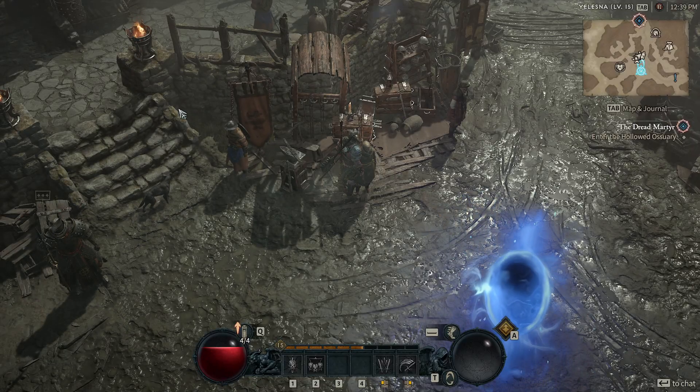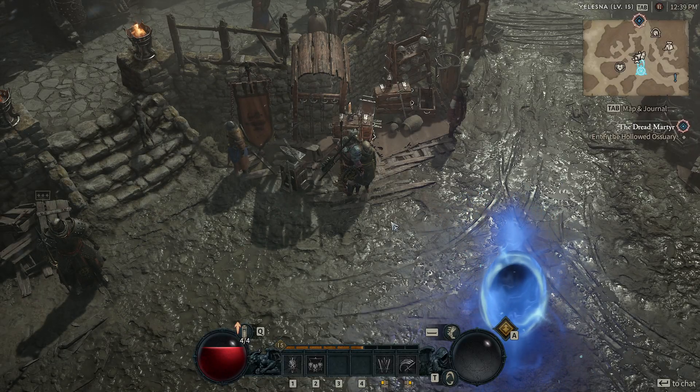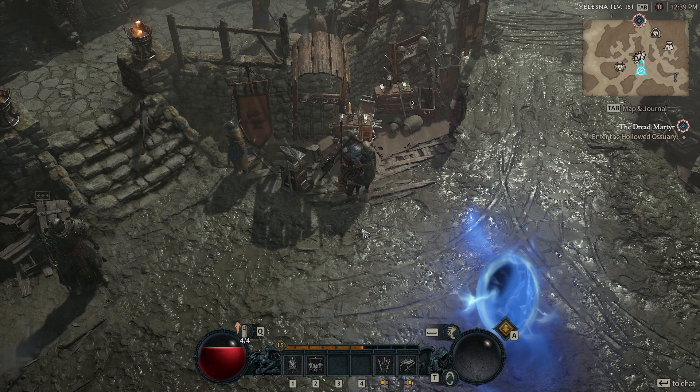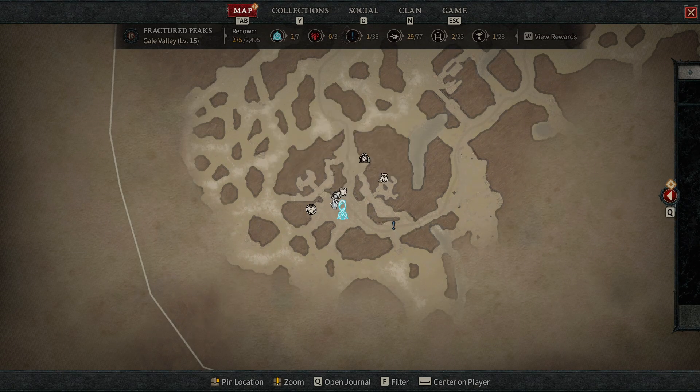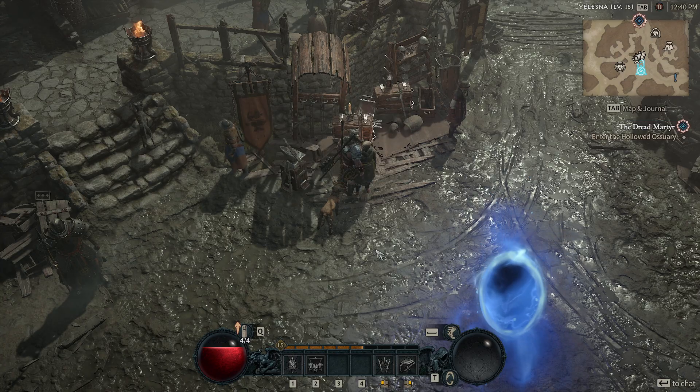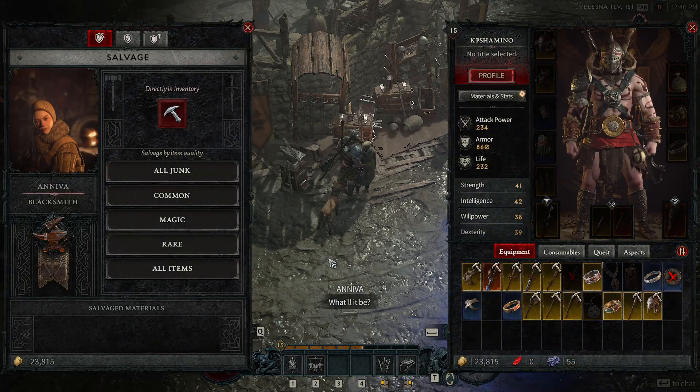Hello guys, KPShamino here with a quick tutorial for Diablo 4. In this video I'm going to show you how you need to salvage, repair, and upgrade armor or weapons. You need to go to a blacksmith — you can find it easily on the anvil icon on the map, so you just click on it.